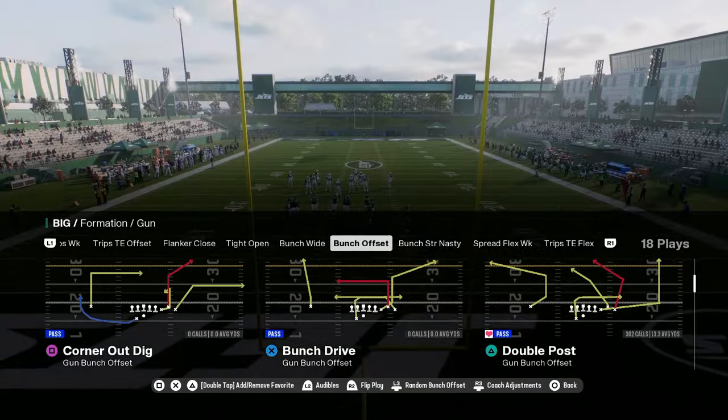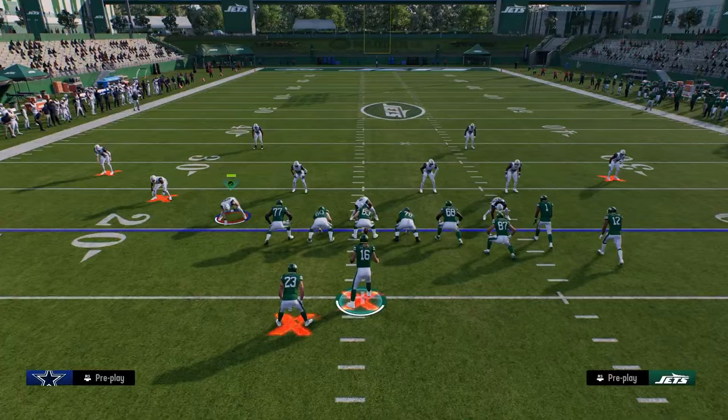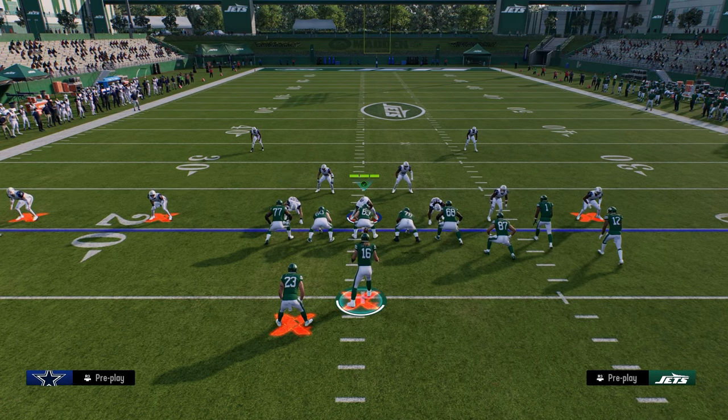Double Post is really effective when we run this with our bunch to the short side of the field. I'm going to show you a couple different things about this play that make it really effective. First thing I want to show you is a Cover 4 quarters beater.